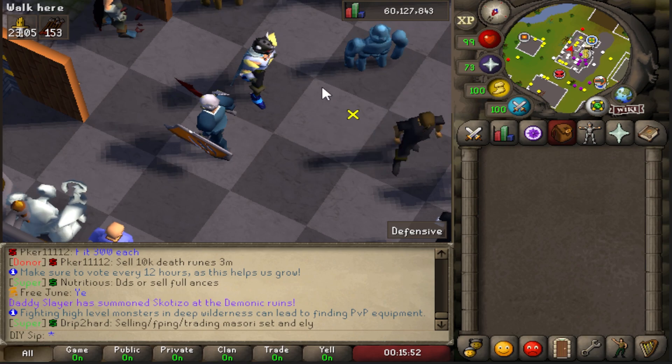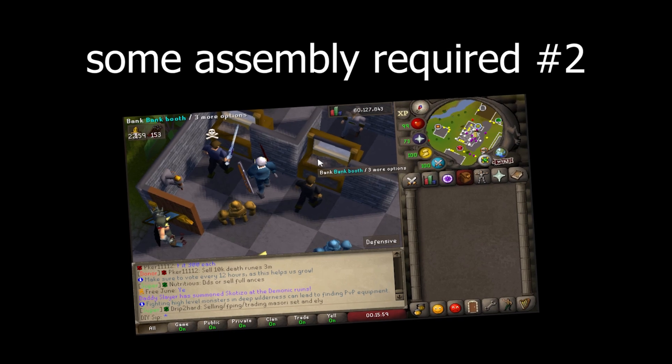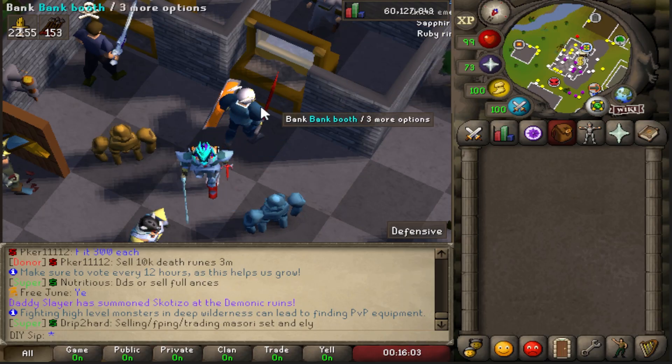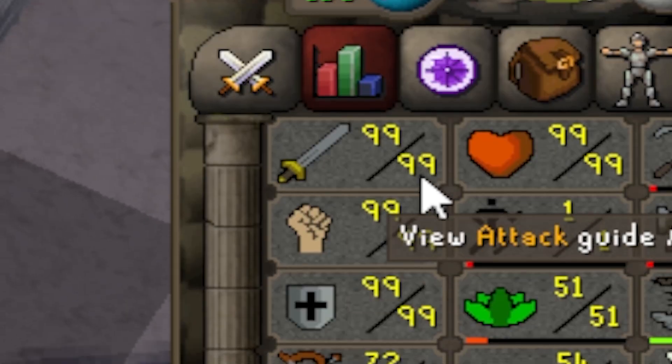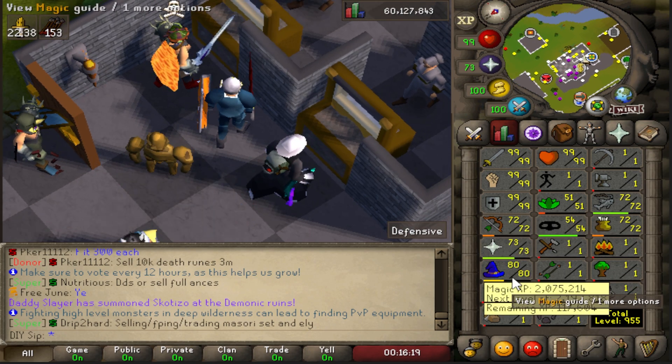Welcome to the second episode of the DIY series, or 'From Scratch' series, or 'Some Assembly Required' series — whatever you want to go with. As you guys remember in the last episode, we got all our combat stats to 99. So the first thing I'm gonna do today is get my ranged and magic level up to at least 90.